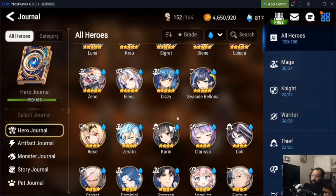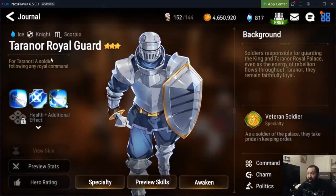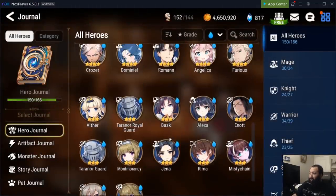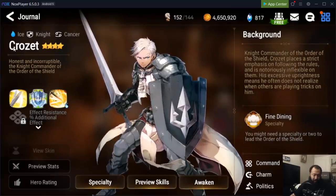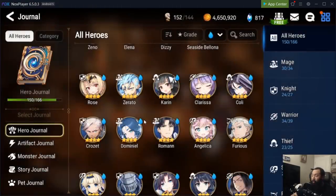Ultimately, Tywin plus Angelica plus Karin plus Clarissa is the perfect team to start out with. You need some type of knight or tank in the front, and this is why I recommend Tywin. I don't really recommend replacing him, but if you're hard stuck, alternatives include Terreno Royal Guard for a three-star option, or the four-star Crozet, who is also a connection hero you can get from your 30 pack summons.